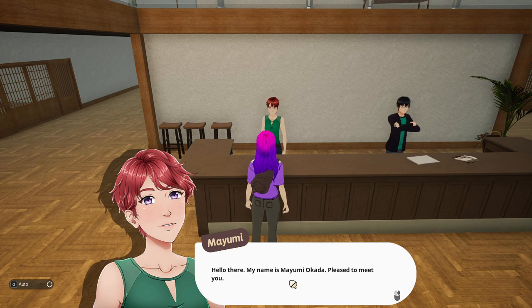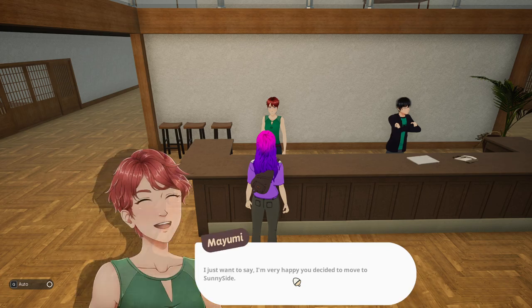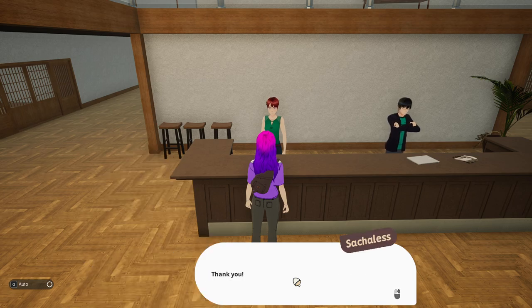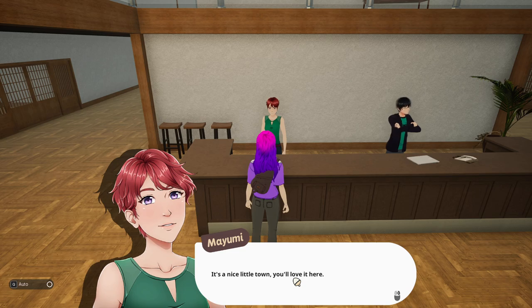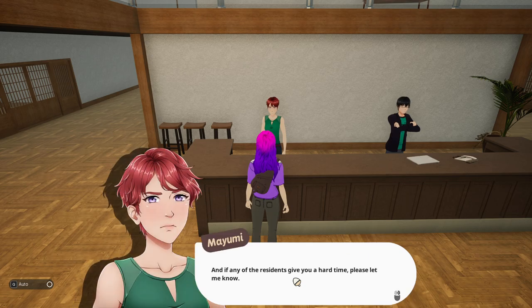"Hello, my name is Mayumi Okada. Pleased to meet you." "I'm Sashalis." "I'm very happy you decided to move to Sunnyside. It's a nice little town — you'll love it here." Is Q how you turn auto-walk on and off? It might be — I'll test that. If I can just turn it on and off with a button, that'd be way better instead of having to walk backwards. It's a new feature I have not used before.